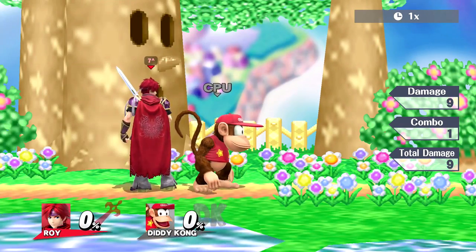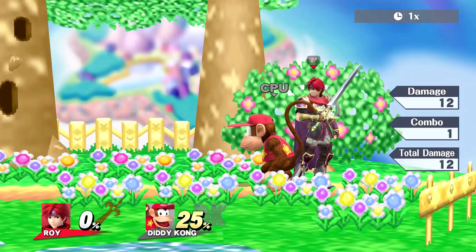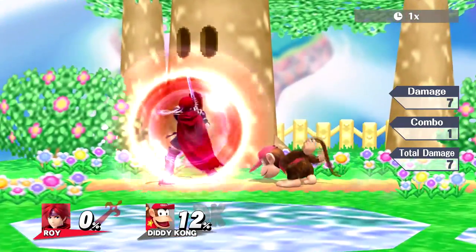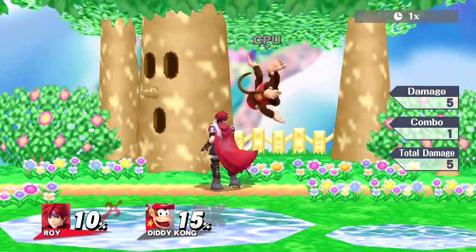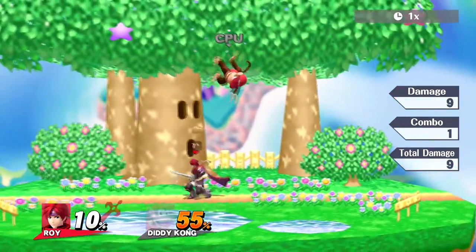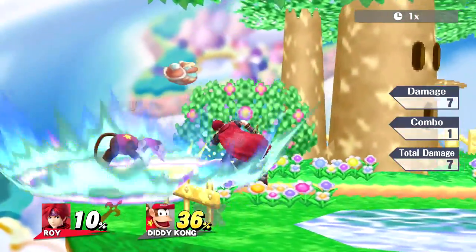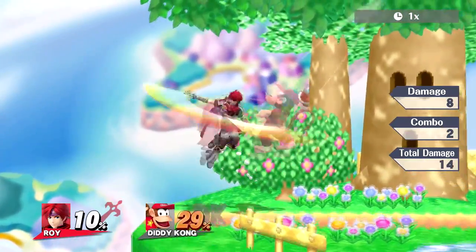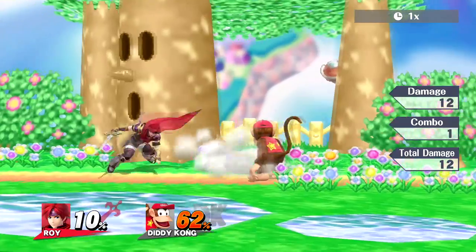Out of down throw, one thing I really like at zero percent is down throw into jab into forward tilt. It's not necessarily a true combo but it catches people off guard who don't spam airdodge out of it — you have to mash A to get it. You can also do down throw into up tilt, but at zero percent people can hit you out of it, so do it around 10 percent. After that, cover their landing, then go for down throw into up tilt for juggles, or down throw into nair, which is one of my favorites.